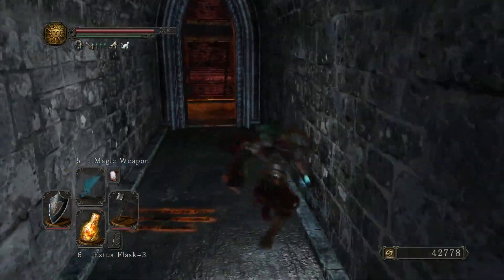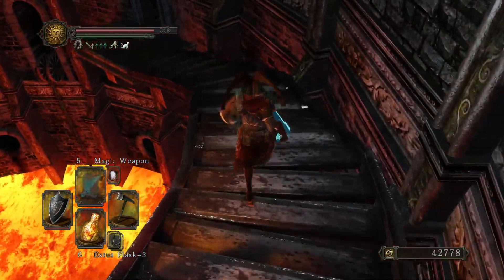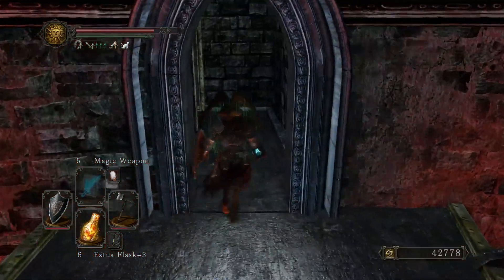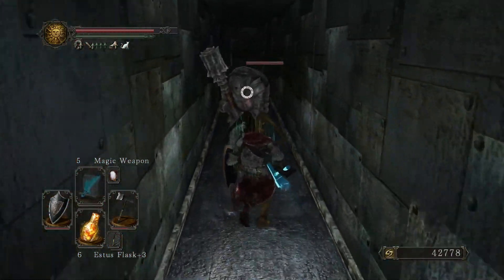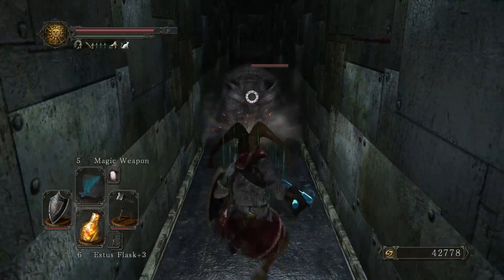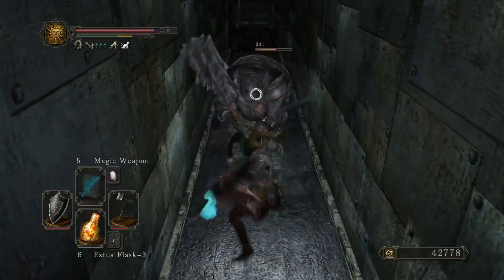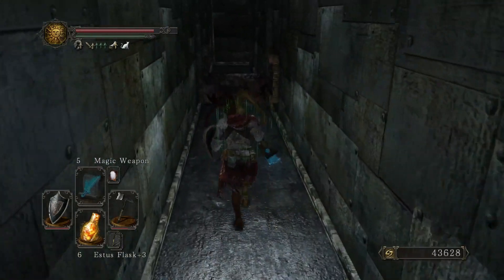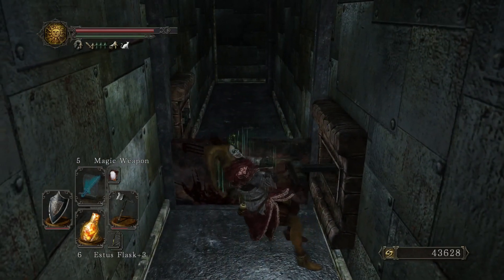There's nothing actually along this catwalk except for that ironclad, so we can continue on. Quite frankly, the deeper we go in, the more I am baffled as to the purpose of this keep. Fighting the ironclads in such a narrow corridor can be really difficult if you don't have high adaptability and you don't have very many invincibility frames on your dodge roll.